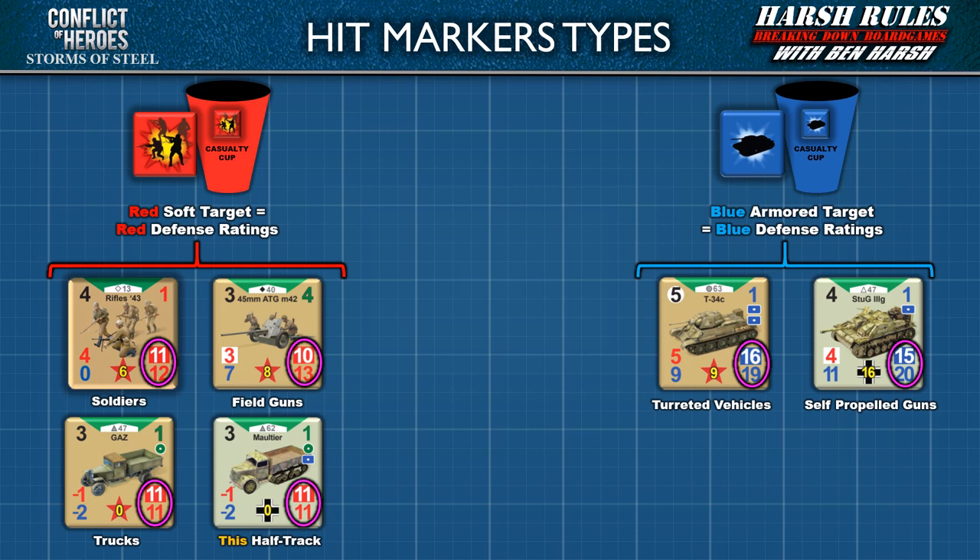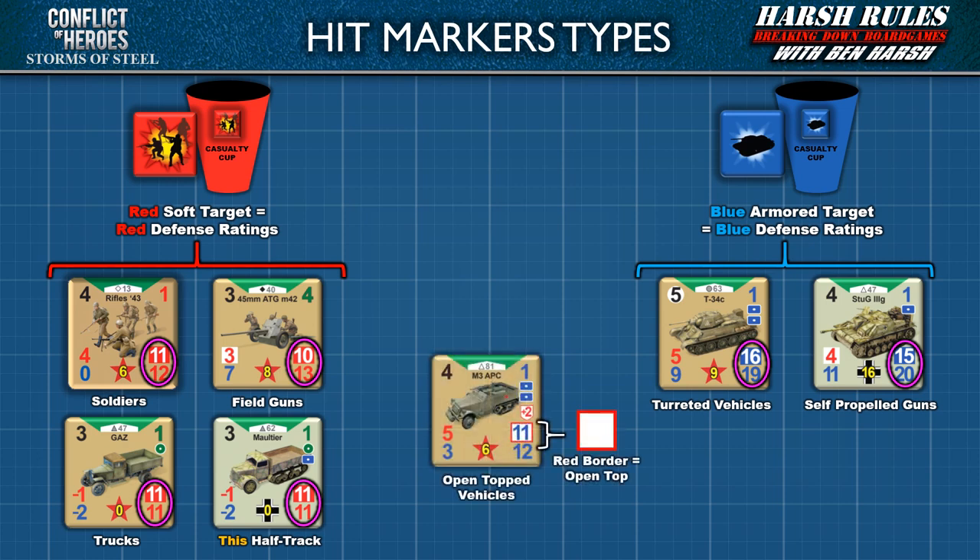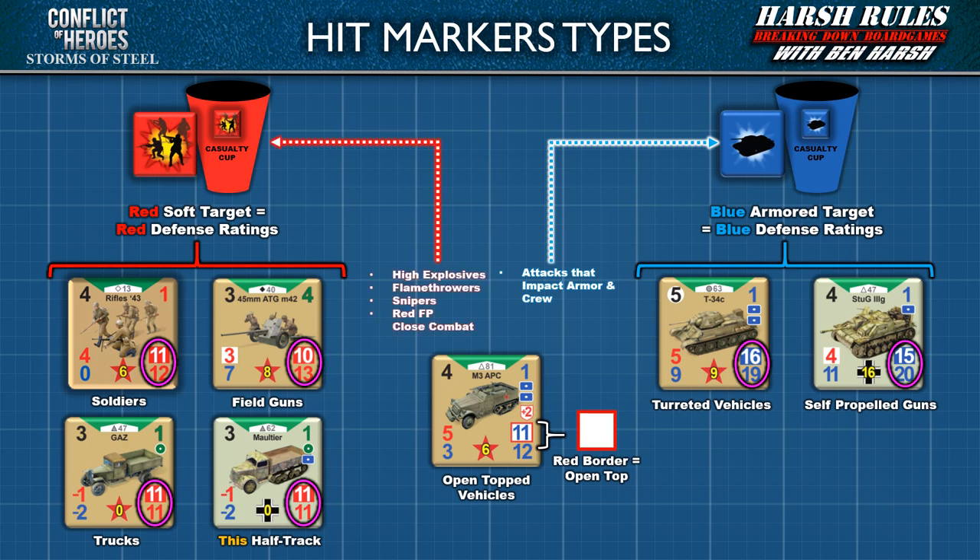This puts most other vehicles squarely in the armored target category. However, there are exceptions: open-top vehicles like APCs. Open-top vehicles can be identified by a red border around their defense rating. These armored vehicles operate as armored targets except under special circumstances where the crew is especially vulnerable — attacks containing high explosives, flamethrowers, snipers, and red firepower close combat can severely impact the crew. Under these circumstances, players will use red hit markers for the open-top vehicle.